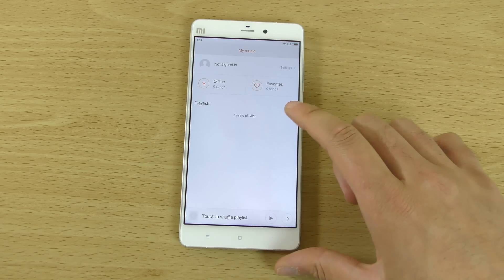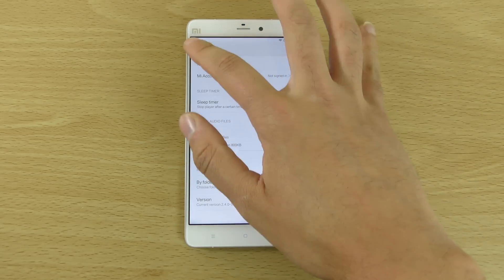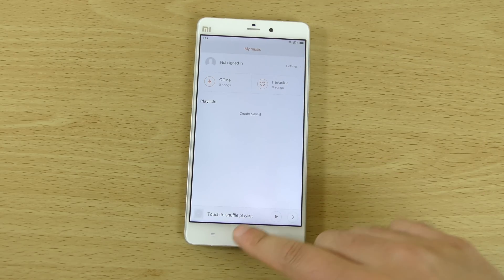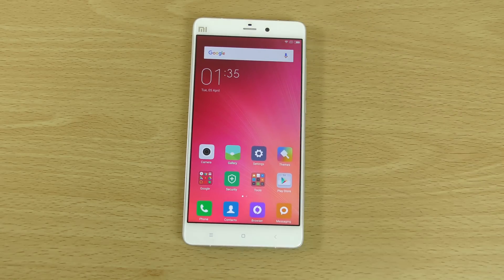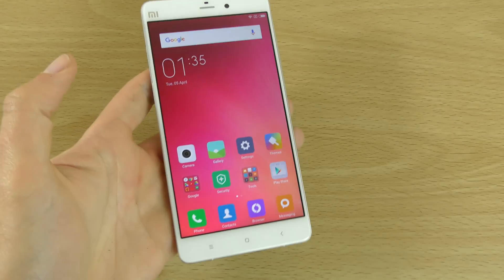I think we do have a music app on here, and it actually looks a lot cleaner than on the Mi 5, which is quite nice. One strange thing is I can't set my location to where I actually am — I have to use Hong Kong as my location for some reason.